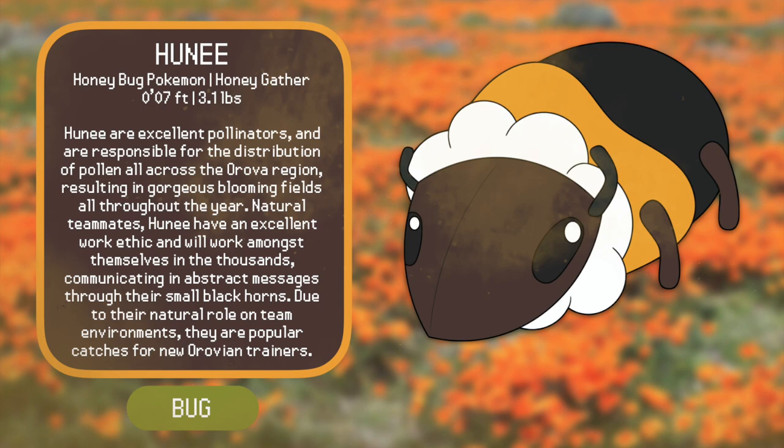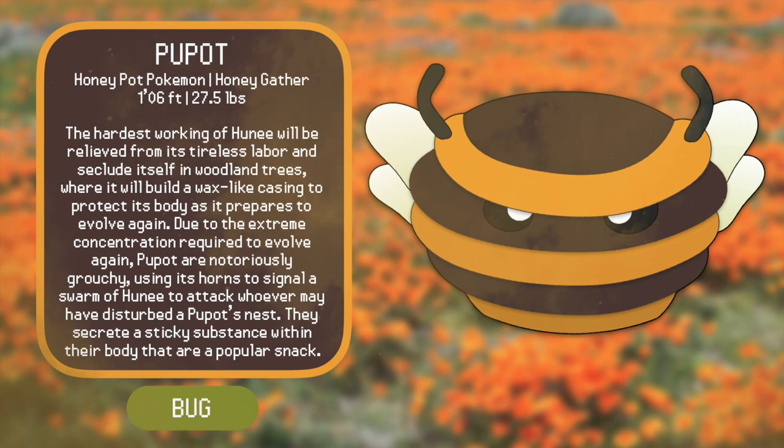This gives us Pupot — from pupa, a word for a cocoon, and pot, for its resemblance to a honeypot shape. The hardest working Honey are relieved from tireless labor and seclude themselves in woodland trees, where they build a wax-like casing to protect their body as they prepare to evolve again. Due to the extreme concentration required to evolve, Pupot are notoriously grouchy, using their horns to signal a swarm of Honey to attack whoever might have disturbed their nest.